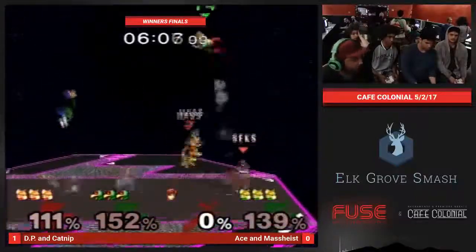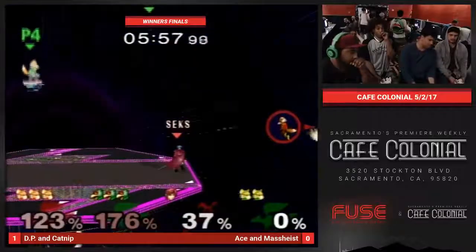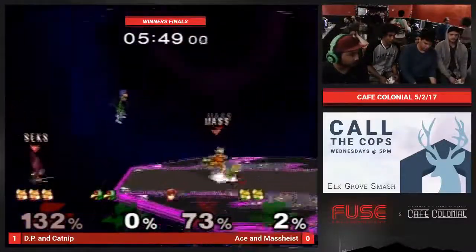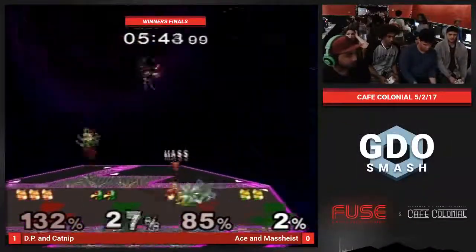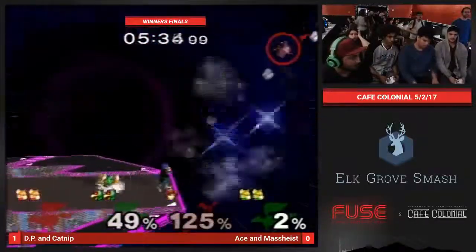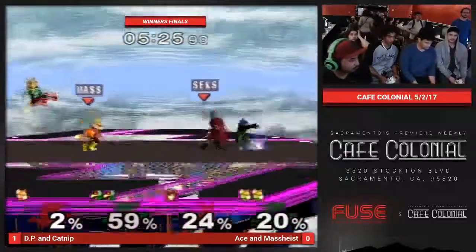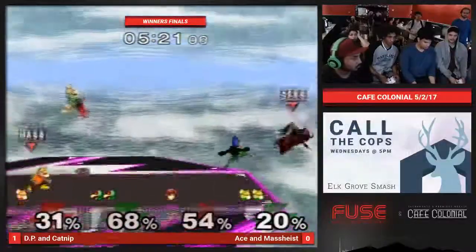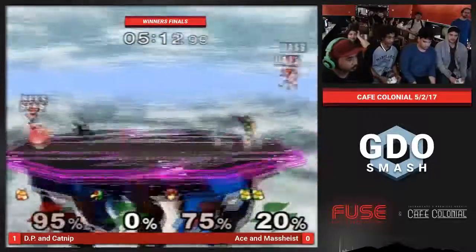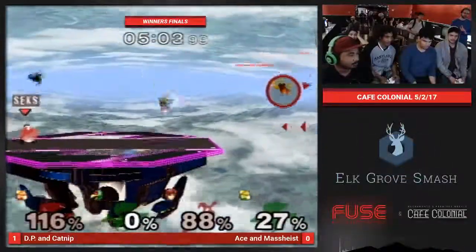If Green Team loses these two stocks pretty quickly it's still doable, but if they put percent especially onto Marth right now, it's basically a 1-stock lead — I'll call it a 1-stock lead. Marth is lucky to be alive right now. They managed to recover, but there's Fox and Marth both trapped in the corner and they didn't find a way out. They're just going to need to get some really nice edge guards here — at low percent, hopefully one of the charity stocks. A gimp on either of them right now makes it doable.